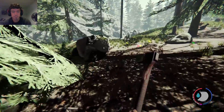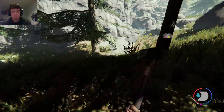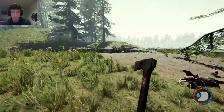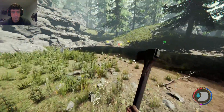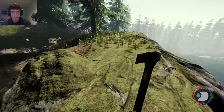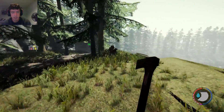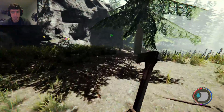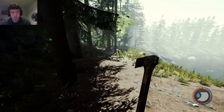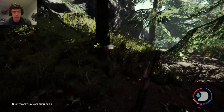I think it might be over here. I don't want to walk in the water because I don't want to wash this mud off — it's like camouflage. Cave entrance might be over here... no. I thought that would be it. Where's the cave entrance?